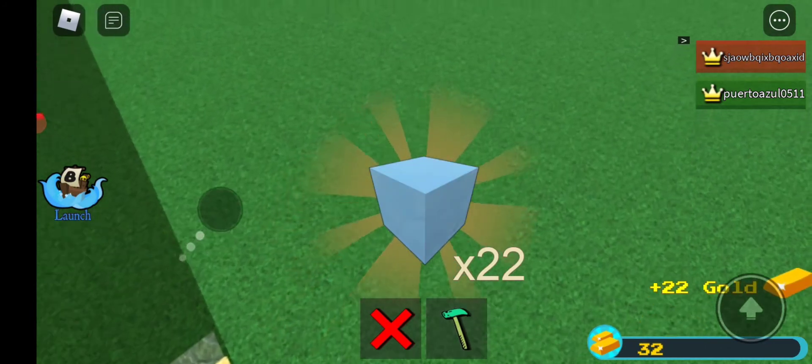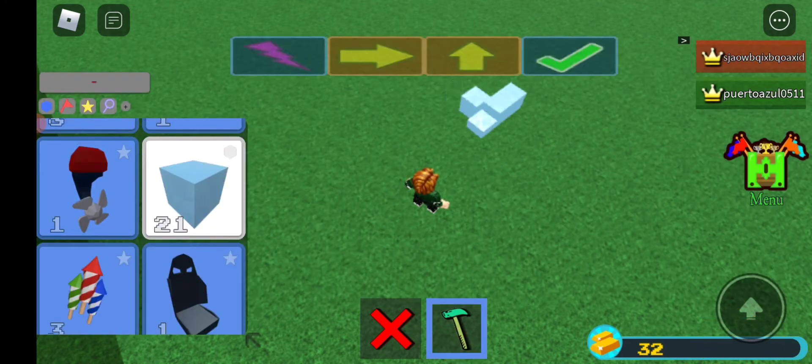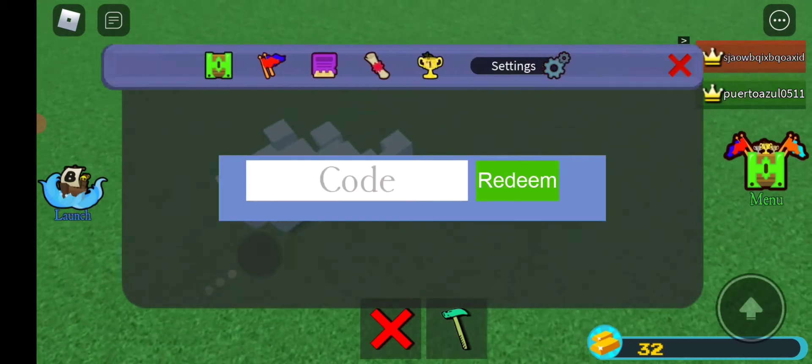The 'squid army' code gives you 22 gold and 22 eyes. That's it — 22 eyes. So the next code everyone is...